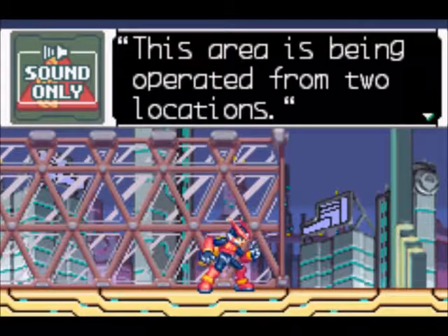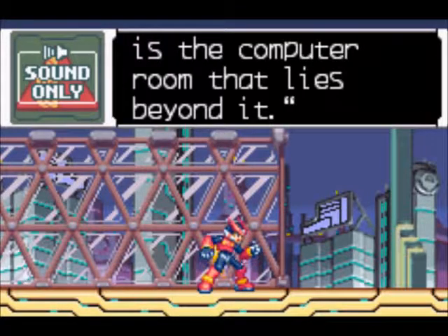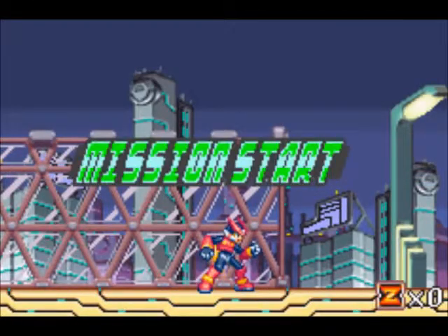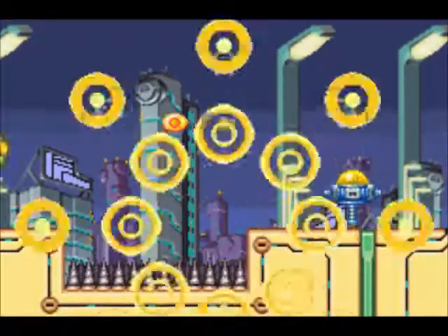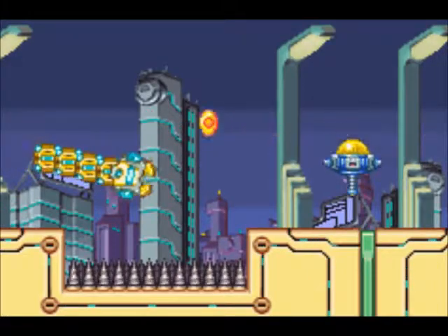Zero, this area is being operated from two locations — one is the control tower and the other is in the computer room that lies beyond it. Keep going and put a stop to that control tower. Alright, so I have zero lives, so I'm gonna go kill myself to get some more. It's the strategy that I do, but nobody understands it.